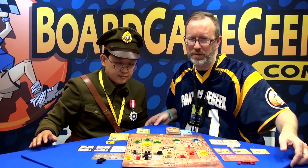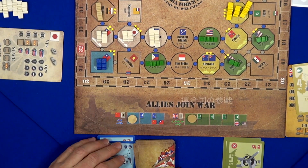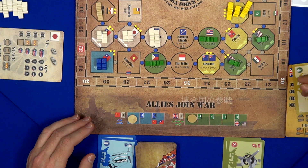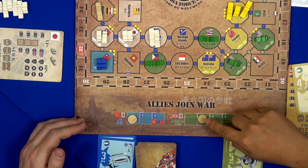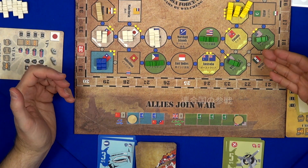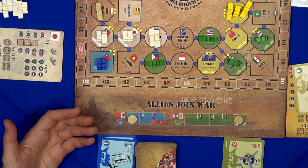There are also changes to represent the course of the war. Because China and the United States didn't join the war in the beginning, the UK needs to discard one card to progress the marker. And if the marker reaches the last box, the United States will join the UK. That's how we simulate World War II.